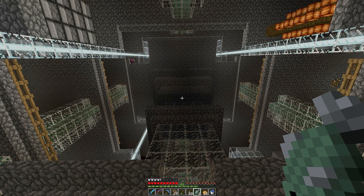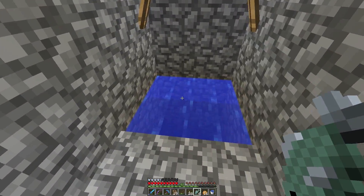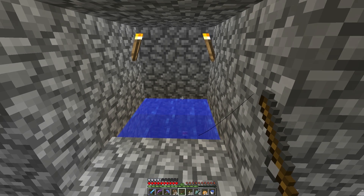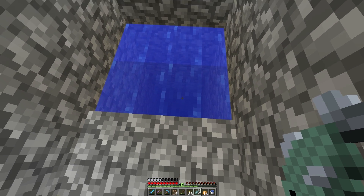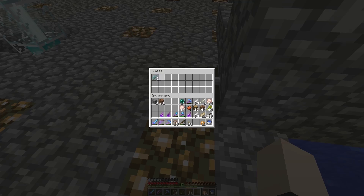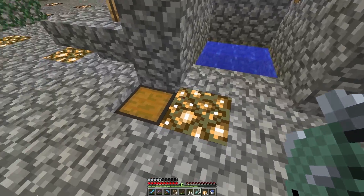Welcome back to part two of the server tour. We're going to move up to the second level, but I forgot to show you a couple of things down here. This is the little fishing hole — I mentioned it in one of my recent Zaragon's Adventures videos. There are four hoppers below the solid water stream in case you make a catch and it doesn't make it up to you. Just a little item elevator.